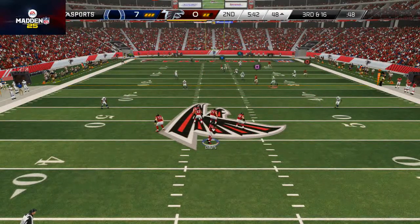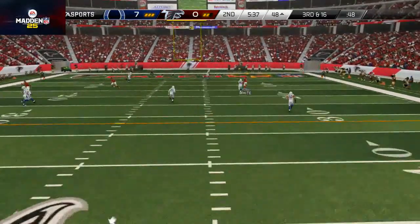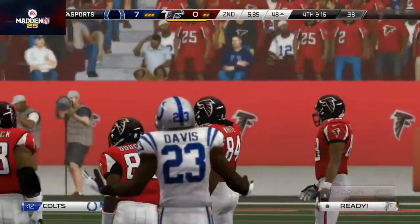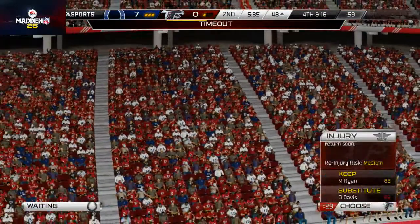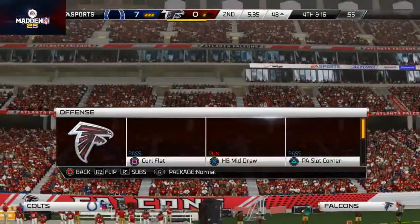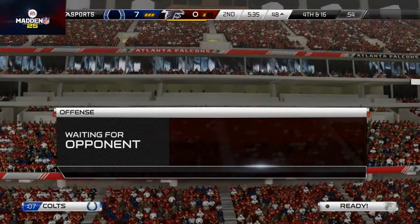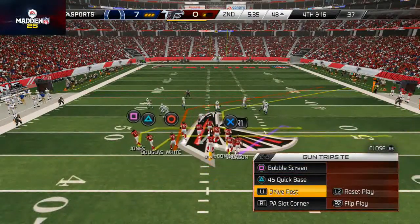He's dropping literally everybody back in coverage. I feel confident in the one-on-one with Roddy White — I'm going to click on and try to make a user catch. Unfortunately Roddy White drops the ball, and I accidentally bumped the fake punt button. Since we're at midfield I feel pretty confident I'm not going to get a lot of value out of punting — fourth and 16 is not a good situation to go for it, but I feel like I have to because of where I'm at on the field.